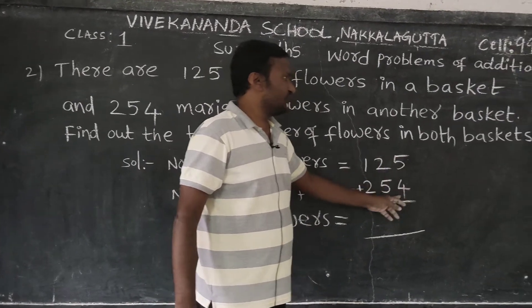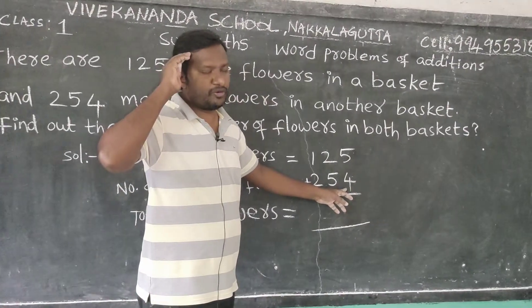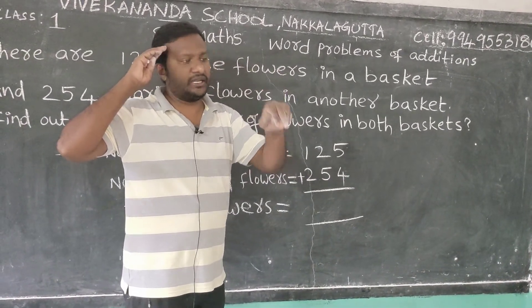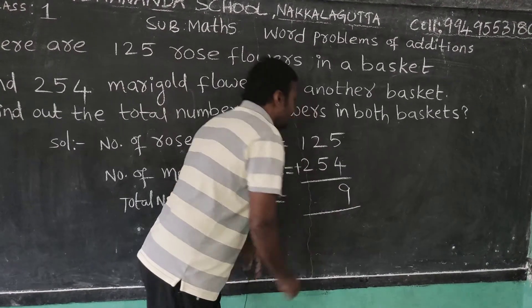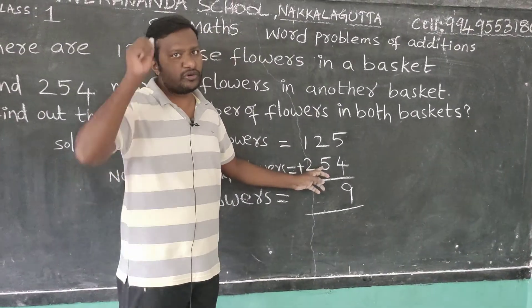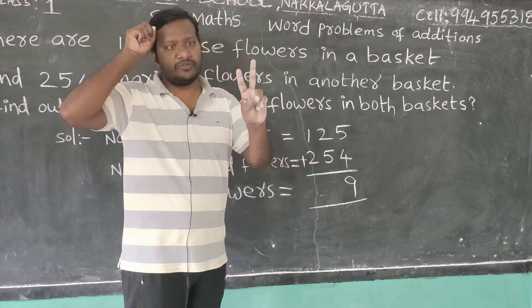Add 5 plus 4: 5 is the greatest number, keep in your mind. 4 is the smallest number. Count from 5: 6, 7, 8, 9. So ones place is 9. Next, 2 plus 5: 5 is greatest, keep in mind. 2 is smallest. Count: 6, 7. So tens place is 7.